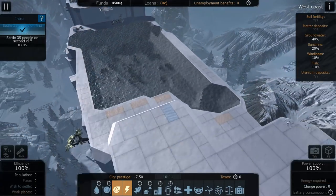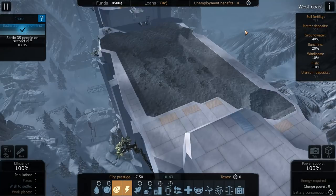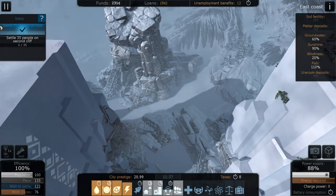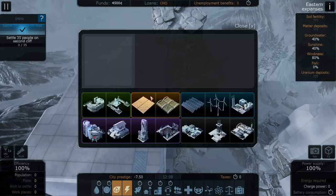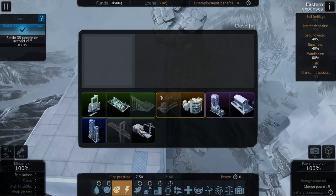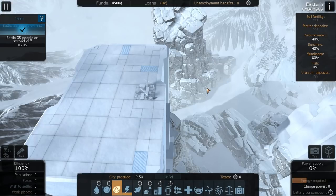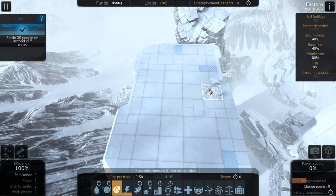We got some money from that and we got the aesthetics high enough. Now it wants us to settle 35 people on a second cliff. Does this count as the second cliff? I'm not actually sure. I wonder if we have to connect these two. Let's just go ahead and settle on this one. This guy holds 55 and the medium one holds 25, so let's do one large residential complex here. Oh, it has its own everything here - so each cliff has its own separate economy and resources. So yeah, we'll bring some people in there and I think we need to have a little landing platform for them to come in.